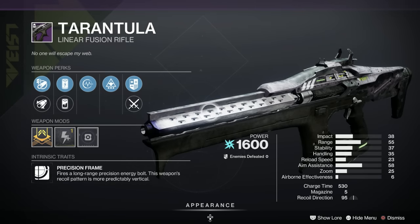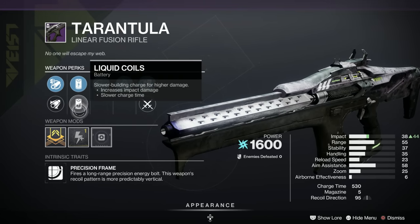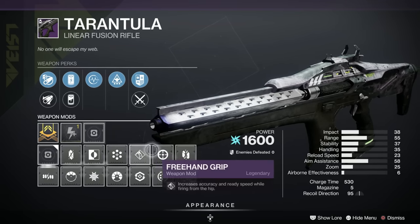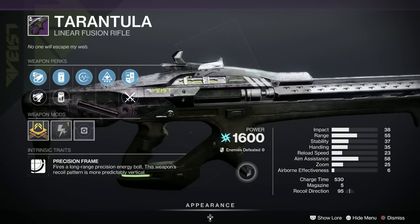Next we've got the Tarantula — creepy crawlies inbound. It's an arc linear fusion precision frame. We've got Wellspring, Pulse Monitor, Accelerated Coils, Liquid Coils, Extended Barrel, Arrowhead Break, and a Charge Time masterwork. This has been given a D on Light GG — it's one of three arc linears available at the moment.